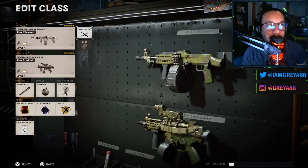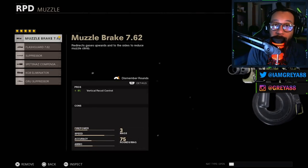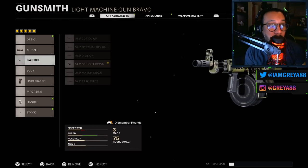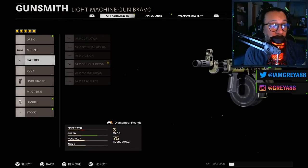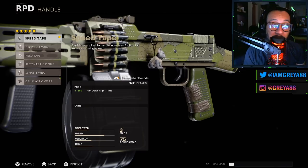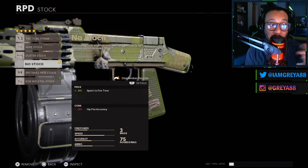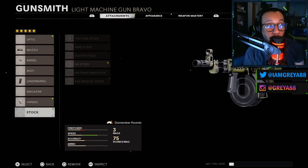On the RPD Cleaver blueprint, the attachments are as follows: on the muzzle you have the Muzzle Brake 7.62, which gives you an 8% increase to vertical recoil control. The barrel is the 14.7 Gru Cut Down — 50% increase to shooting move speed, negative 35% to effective damage range. The underbarrel is the Patrol Grip, giving a 6% increase to sprinting move speed. The handle is the Speed Tape — 10% increase to aim down sight time.